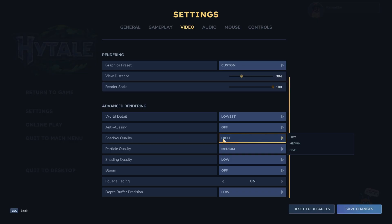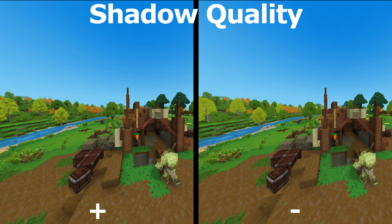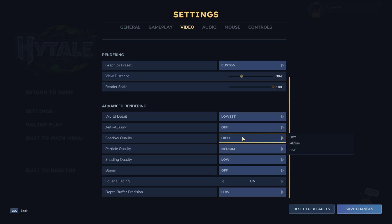Then we have shadow quality. I have it on high because there are some differences in the shadow quality, as you can see in the screenshot — though it's hard to see unless you have the pictures side by side. You can leave it on low because there are not big differences.